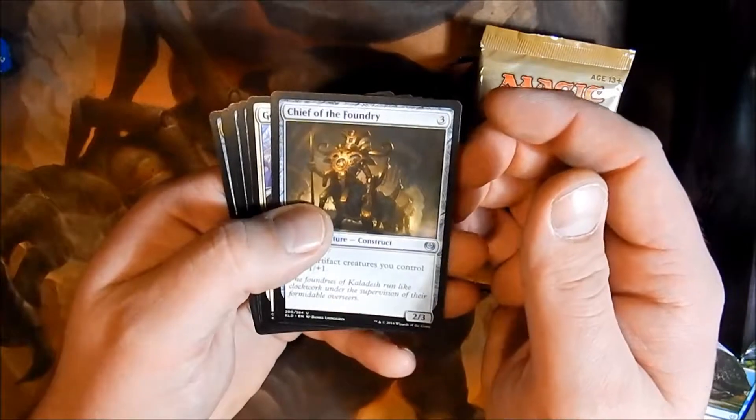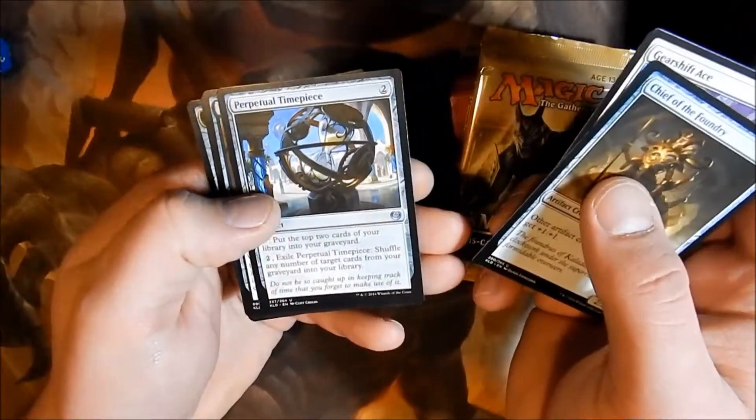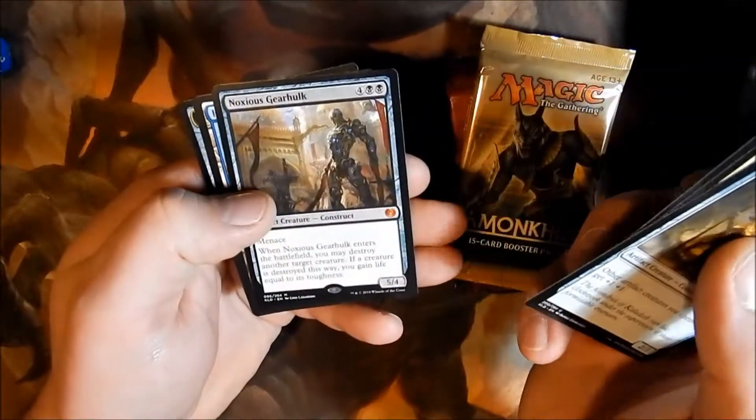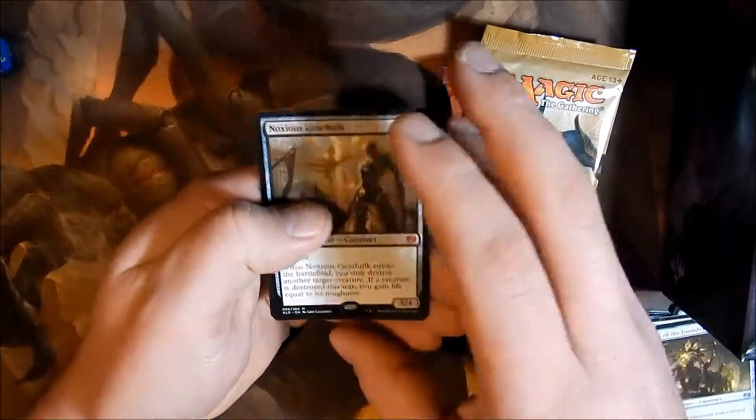Alright, to the Uncommons: Chief of the Foundry, Gearshift Ace, Perpetual Timepiece. And a Mythic — Noxious Gearhulk. There we go.